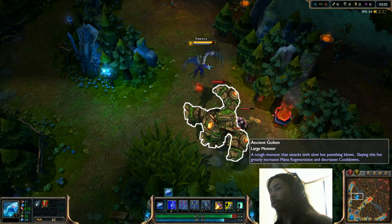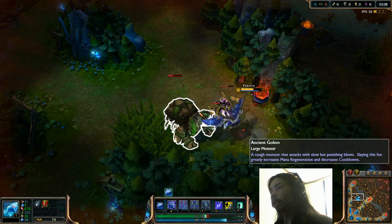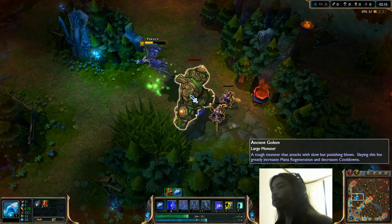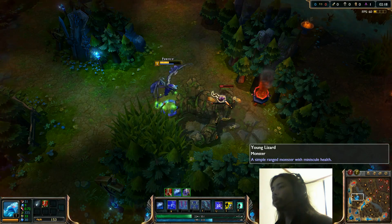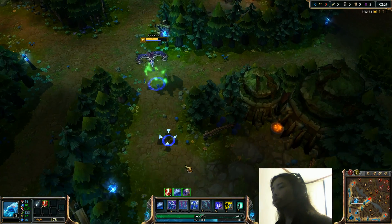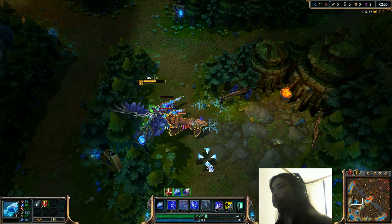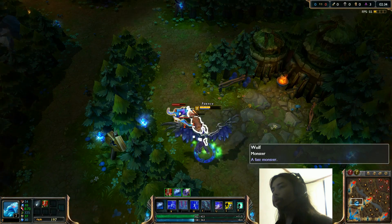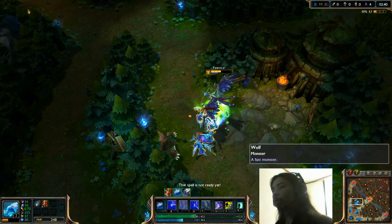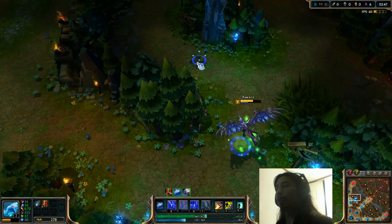I've gotta actually do the tricky stuff and move around and pseudo-kite. Hard to kite the wolves, but you can do it a bit. Looks like I missed him with one thing, so I'm going to have to get a couple extra. Use that spell. Mana's fine because of the blue buff.